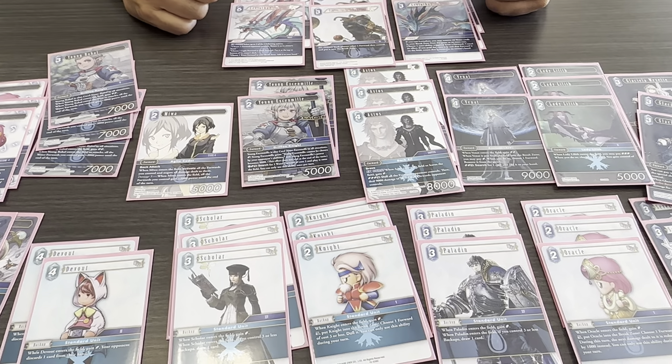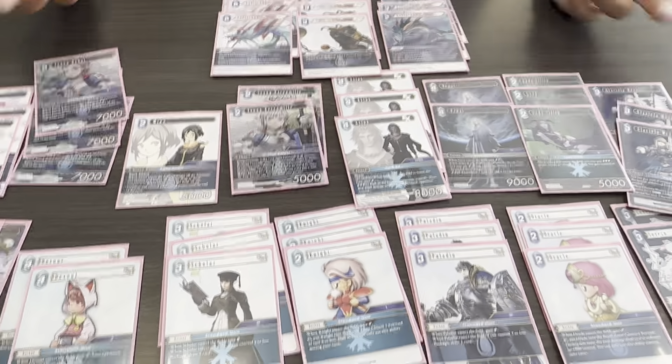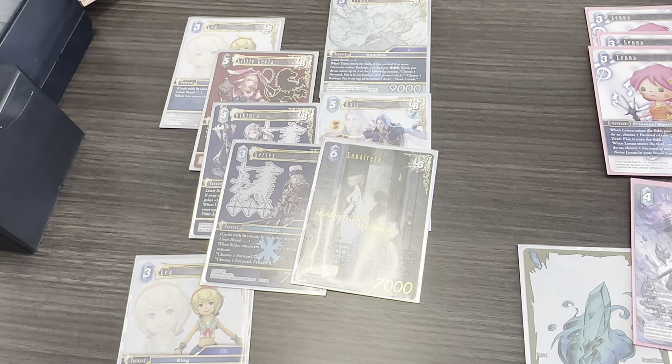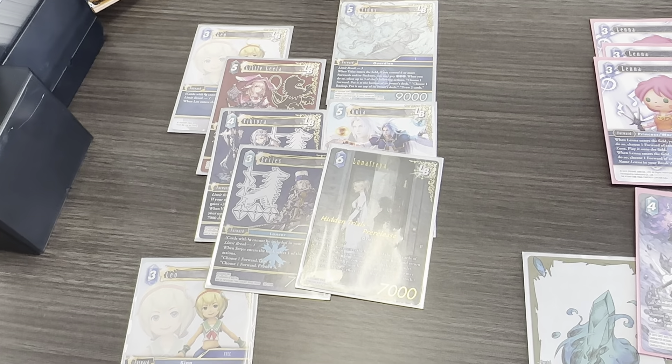If anybody wants to try the deck, shoot me a message on Discord at DragonXIX or in Messenger and I can tell you more of the nuances. It's simple once you see the flow — when you get five forwards out and your opponent just sits there, then you play one more and get Titus's ability, it makes it ten times easier. You're getting value just from the crystals. For limit breaks: two Leos, one little Leo for Cid Brandall, one Titus, one Kuja, one Lunafreya, one Serafie.